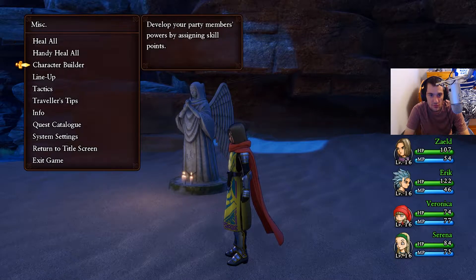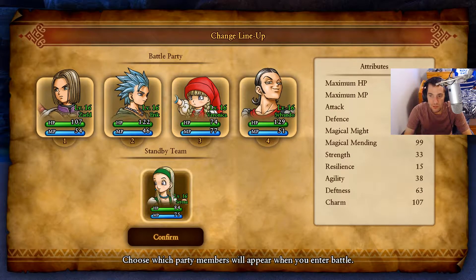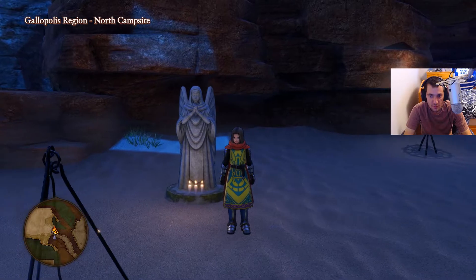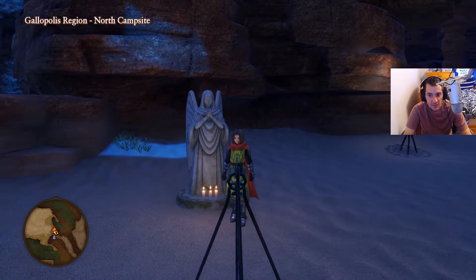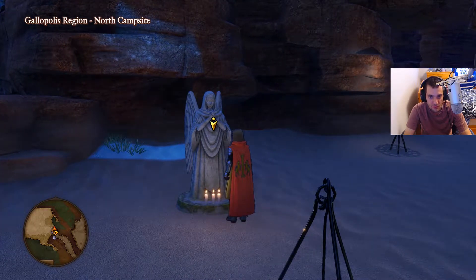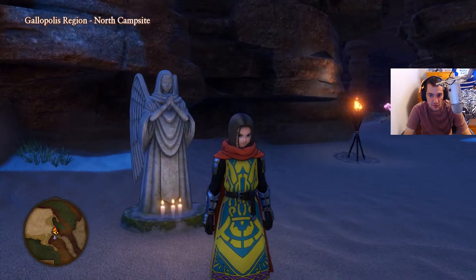So I think what I'm going to do is go to Metis, look at the lineup, and switch him out. Or should I switch off Veronica? I'm torn between them. We'll go with Serena for now - I'm going to switch out for Sylvando. Now, there's one item I haven't made because I wanted to save myself making it for the video, since items are getting a little bit harder to make now.